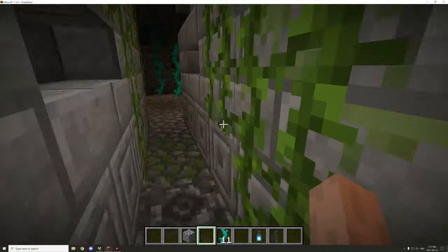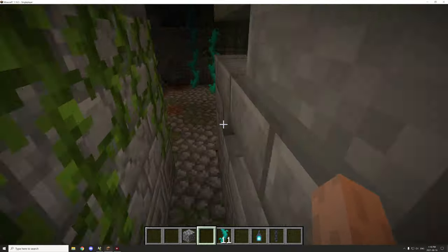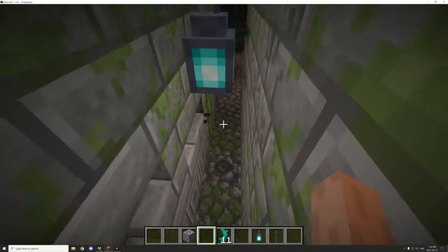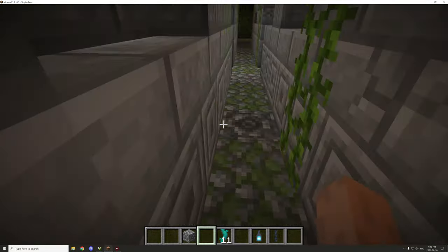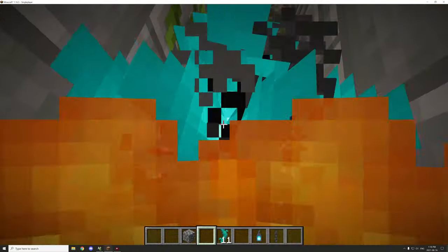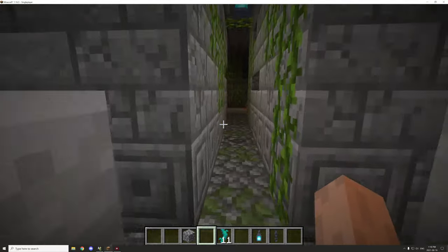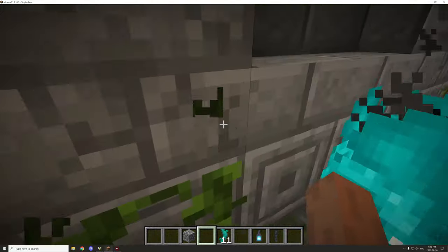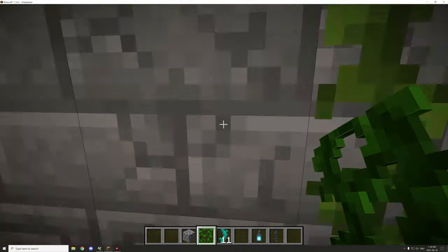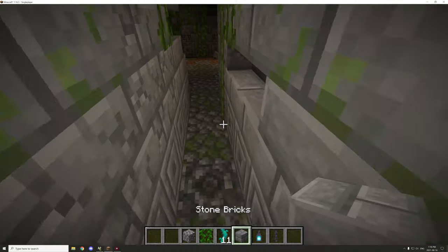This trap will actually benefit the player if they approach from that side, so maybe don't place it there. If they try to hop over, they'll get in the way — you don't actually have to be fully on the block to trigger it, just enough to set it off. This lamp will be in the way, which is good. On this side, we'll remove these so it's easy to get in but harder to get out.